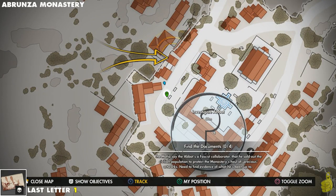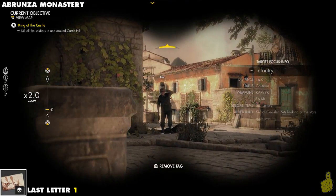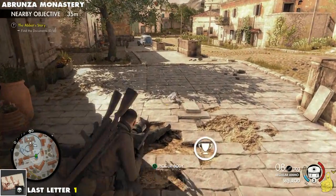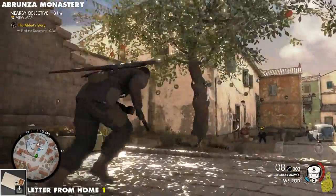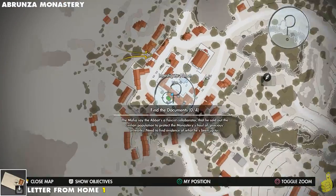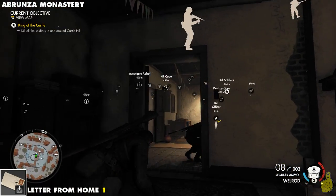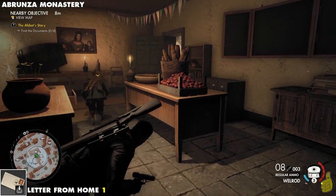Moving right along, we're going to infiltrate this side of the city. It starts off with an infantry who happens to be carrying a last letter — it's the first of the last letters, so don't let that wording confuse you. We're going to search his body and pick it up. We've gone through and completed this entire level already.